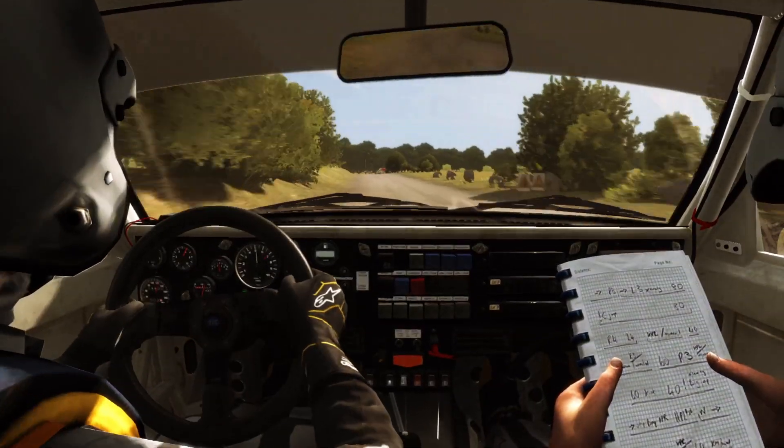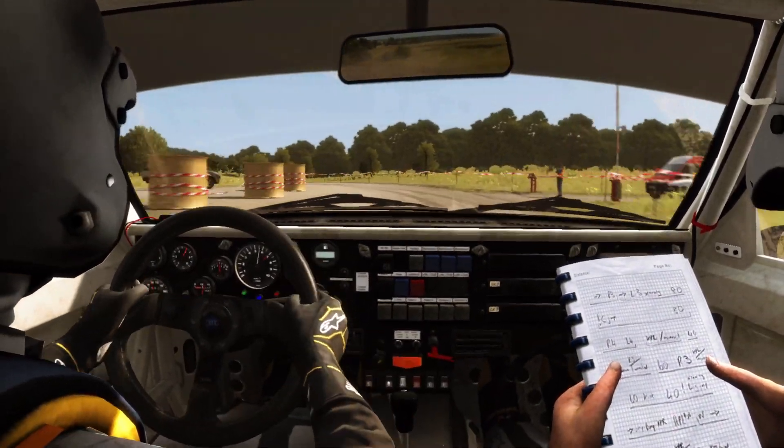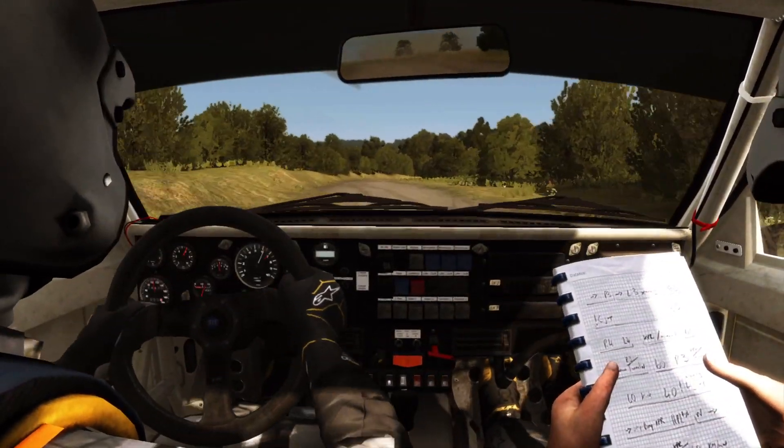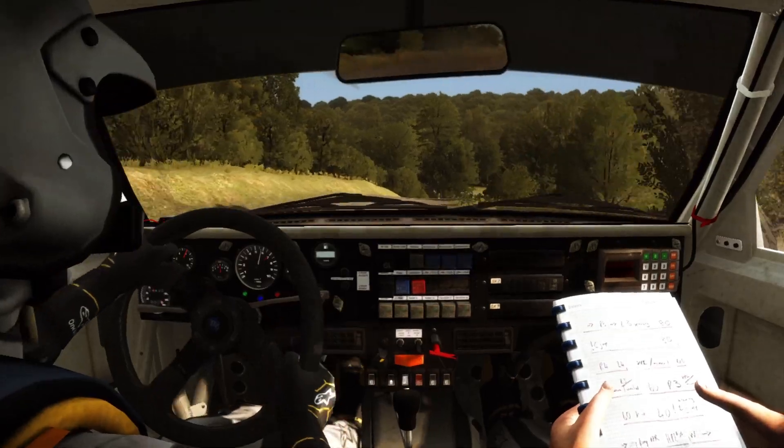Left 5, tightens 3, don't cut, 60. Right 3, opens long, pass junction, down. Turn square right, don't cut.